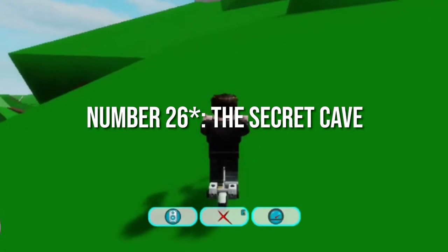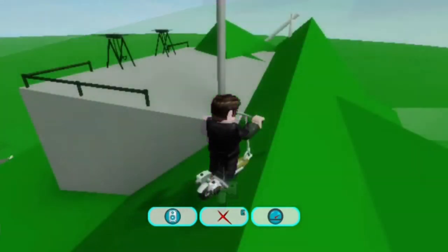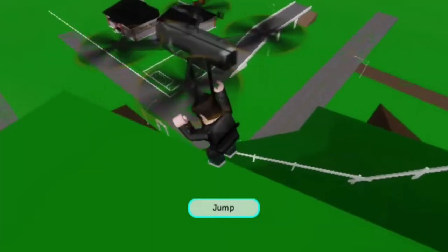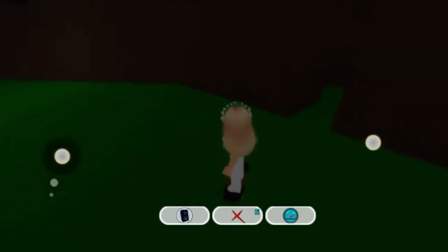Number 27: The Secret Cave. You will have to ride onto a vehicle and then take it to the top of the mountain. You will find some drones at the top. Ride one and it will take you to the cave which is just outside of the town. It will be a massive cave and you can use it as your secret base.